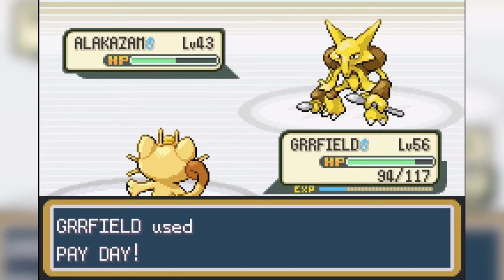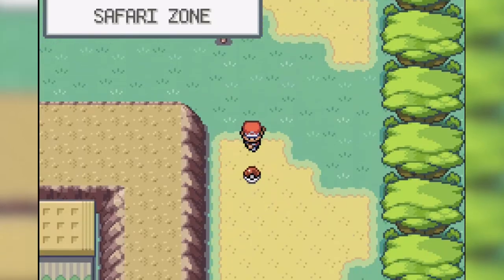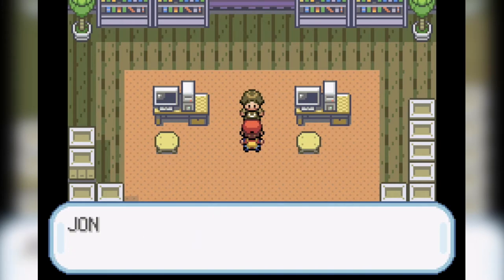I forgot to show the money amount after the Sabrina battle, so I'll make sure to do it in the next one. Please forgive me. We trudge around in the Safari Zone and find some gold teeth and the HM for Surf.